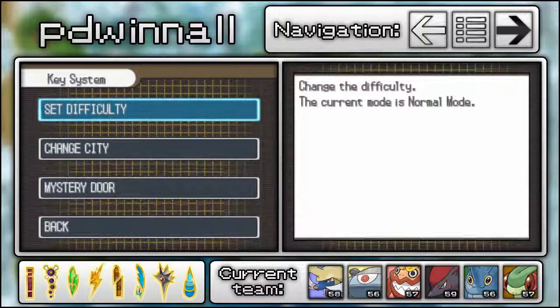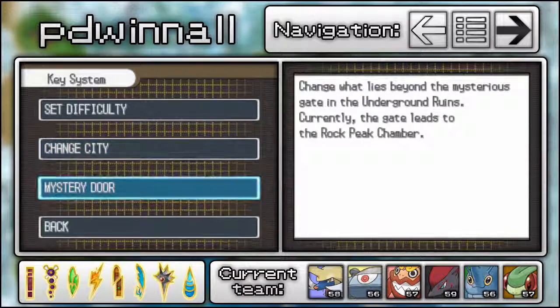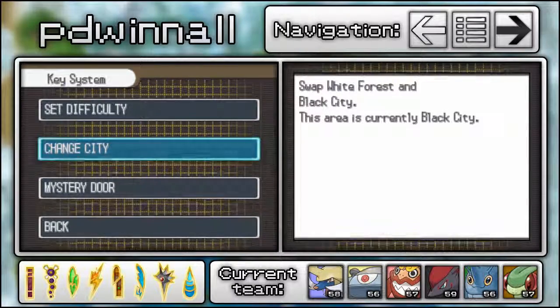I'm not going to turn Challenge Mode on, though I might demonstrate it at some point. You can also change whether you have White Forest or Black City — Black City is the Pokémon Black 2 default. And the Mystery Door is for the Regis — Regi Ice and Regi Steel, depending on which game you play. Anyway, I thought that was quite cool to show, so let's jump into the proper game.